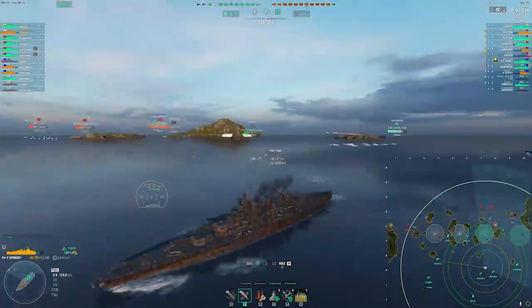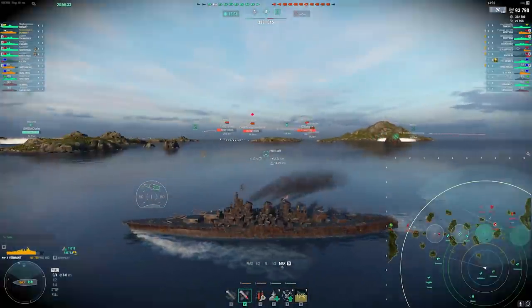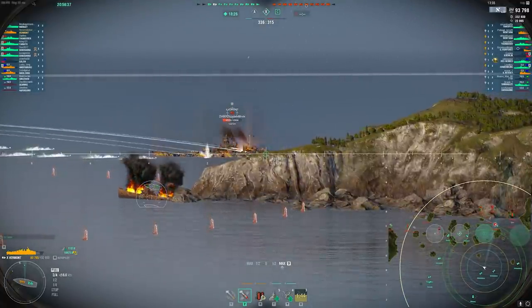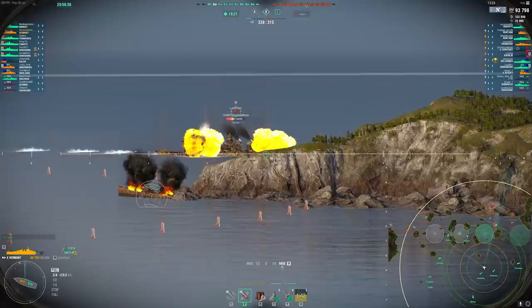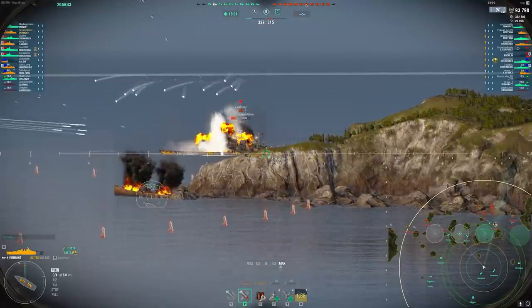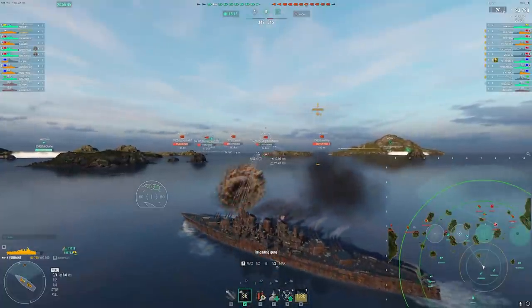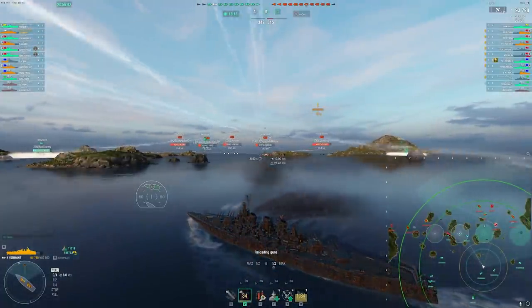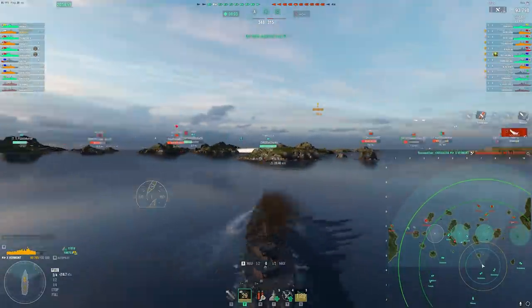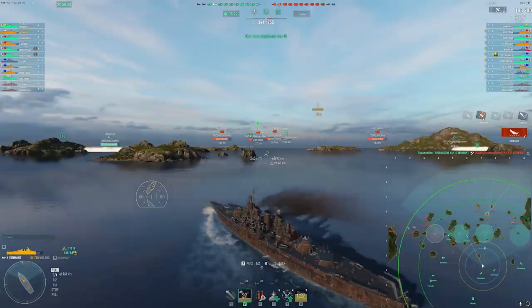I know I just said Vermont is not that tanky and its armor's kind of bad, but it is still decent where if you just plow nose-in into a cap and hold it for a couple minutes — sometimes that's required in competitive, and Vermont is capable of doing that, unlike Thunder. Also, Thunder only has 8 shells whereas this has 12, and they deal more damage each. So I think I'd probably take this over Thunder.